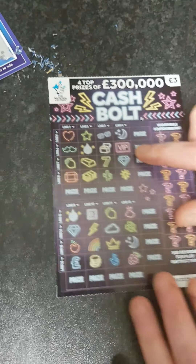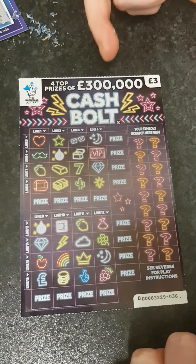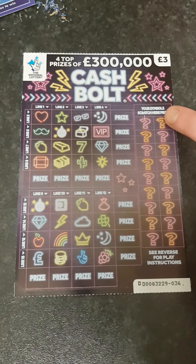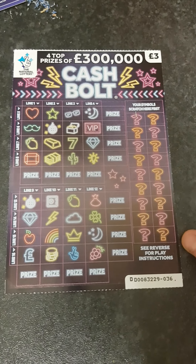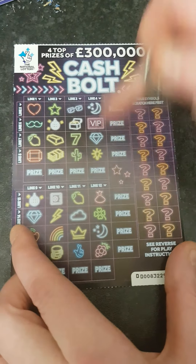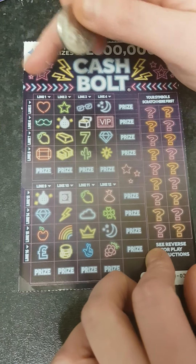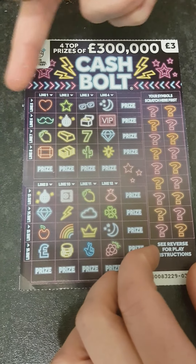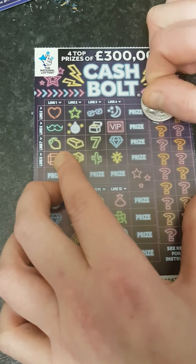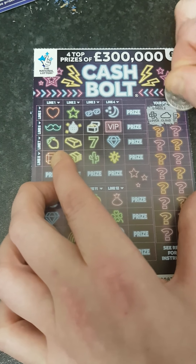We'll tidy up a minute and then we've got this one - the Cash Bold. What we've got to do is scratch off our winning symbols over here, and then match them over there. We've got to try and make a line - horizontal or side to side - to get a win.